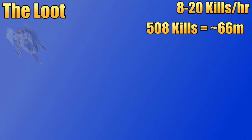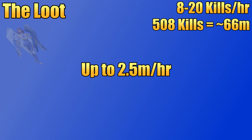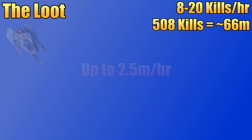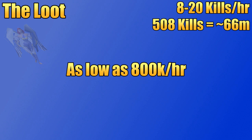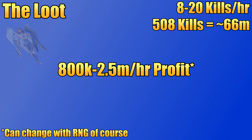At 20 kills per hour, you would get 508 kills in about 25 and a half hours. 66 million in 25 and a half hours is a little over 2.5 million per hour. There are other drops outside of the rare stuff that tend to add up to about the same amount of money as you're bringing in supplies, but at lower levels you're going to be spending more money on supplies. If you're only getting 8 kills or so per hour, it's going to take just over 60 hours to get that 66 million, which is just over a million per hour minus supplies. A million per hour is doable at lower levels, but maybe more like 800k should be expected. RNG can play a big factor since all these numbers are based on getting items right on the drop rate — if you get really lucky you can make bank, if you get really unlucky you're still going to profit, just not as much.